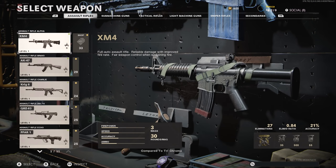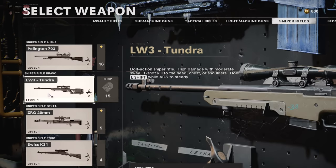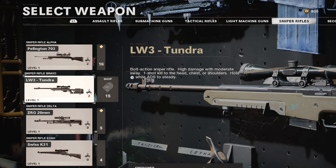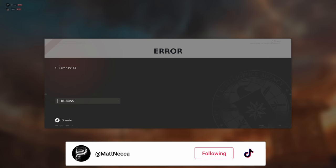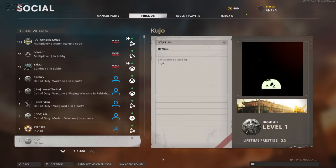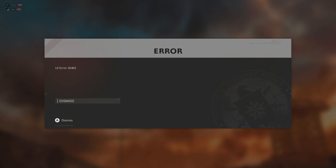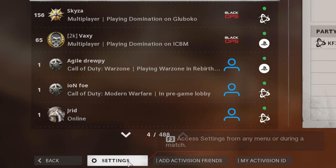After that's on, you're going to go to change your secondary weapon, go into the primaries, and hover over the gun you're duplicating — for me it's going to be the Tundra. Once you're hovering over that gun, you're going to pull up social to bring up your friends list, so I'm going to hit triangle on my PS5 controller; if you're on Xbox you're going to hit Y. If you're on PC, you're going to move your keyboard and mouse, and a settings button will pop up in the bottom left that you can only click with the mouse.